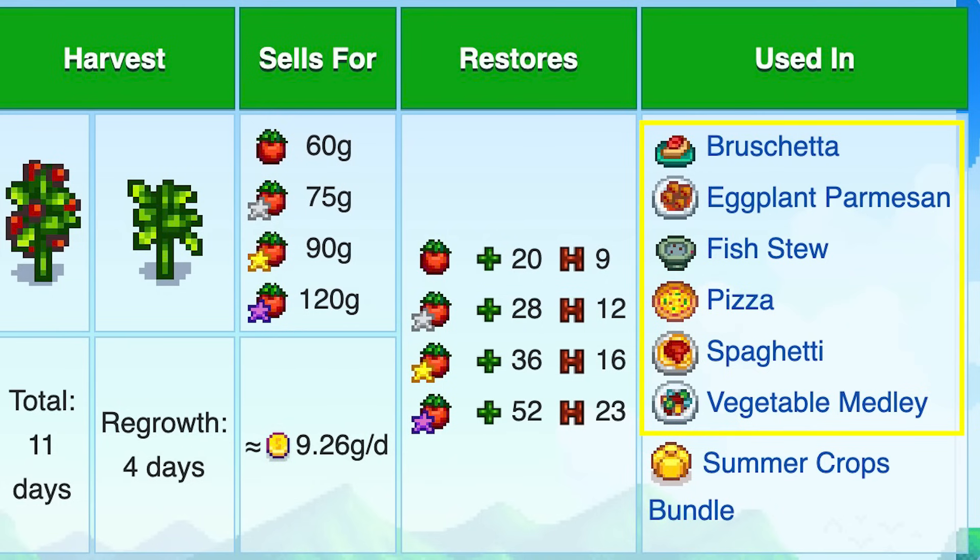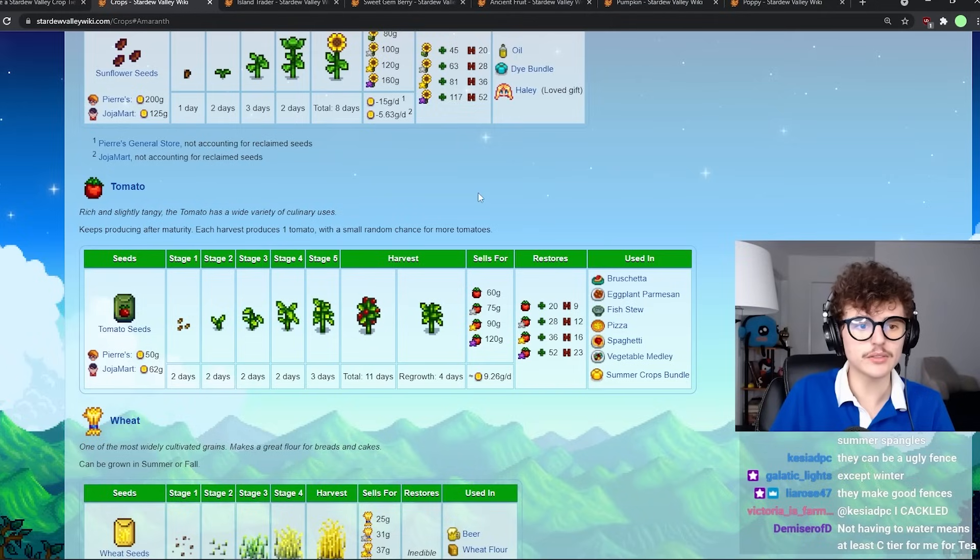Tomatoes — they're used in a lot of recipes I guess, but I don't see why you would ever grow tomatoes. C tier.